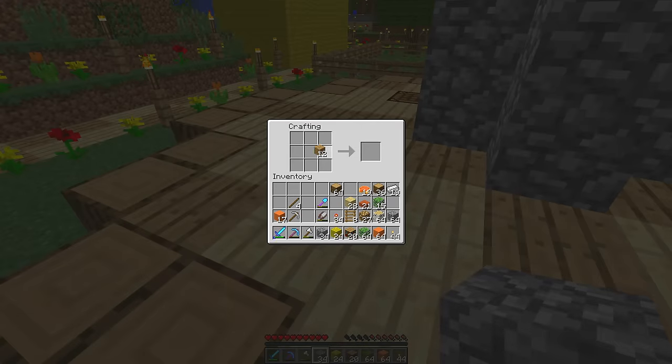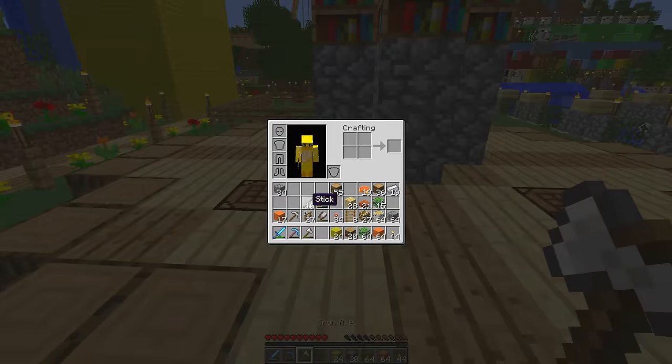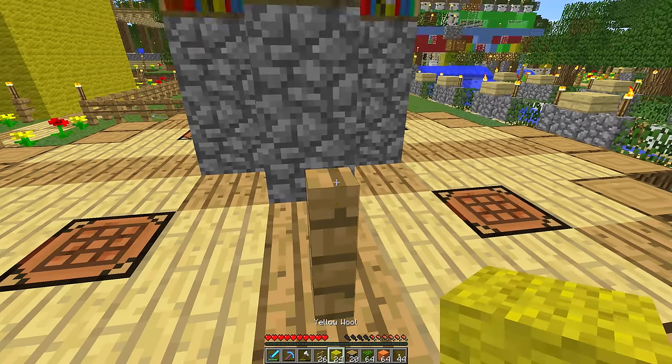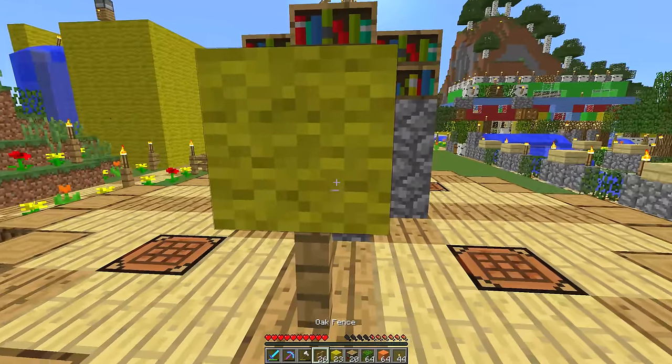Now let's use the crafting table to make some fences. I'll grab some of this wood and mark out where we're going to be putting the duckies. To be honest I haven't planned this at all - I kind of miss doing things naturally and just being like 'okay, I don't know what I'm doing but we're just gonna wing it.' I've missed doing that.